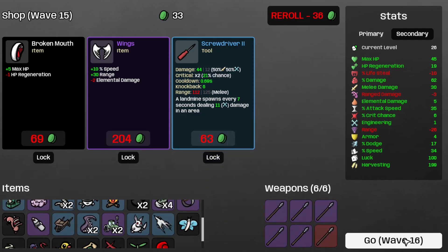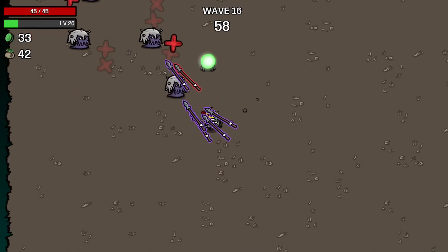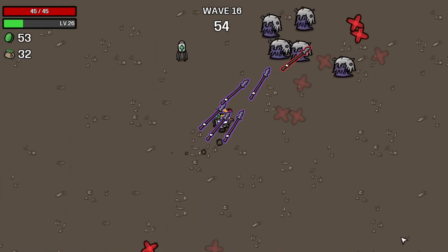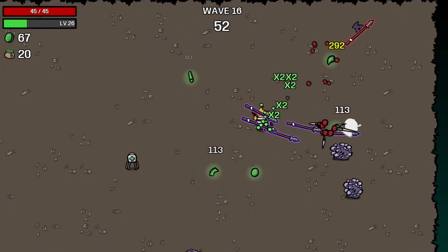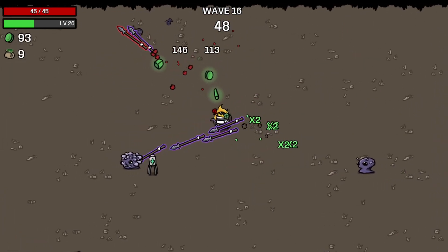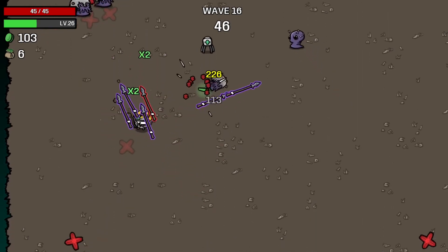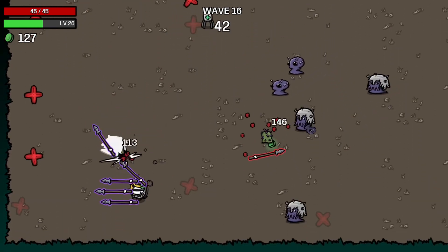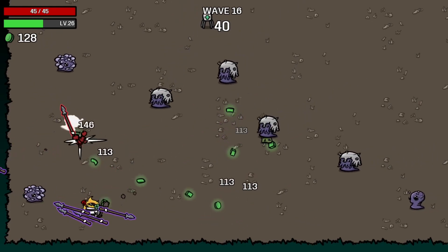Let's move on to Wave 16. Welcome to Wave 16 — that wave where everything in my path gets deleted. There's a 226. I think that's the Tier 4 Spear. I've got a heck of a lot of damage going out at the enemies, and that's a good thing.